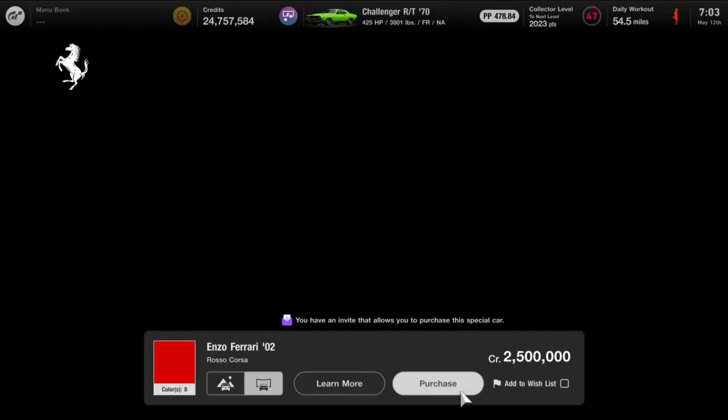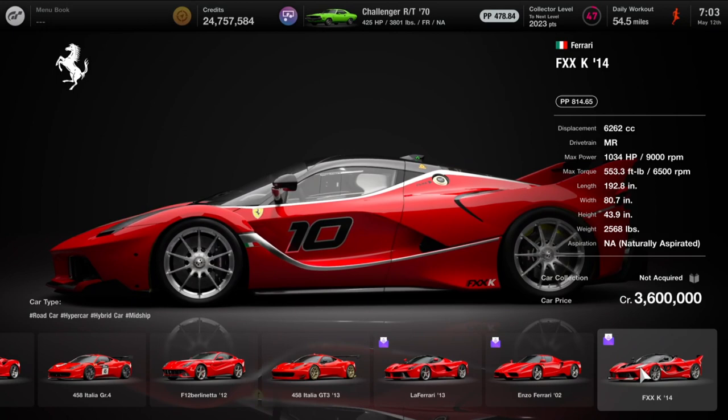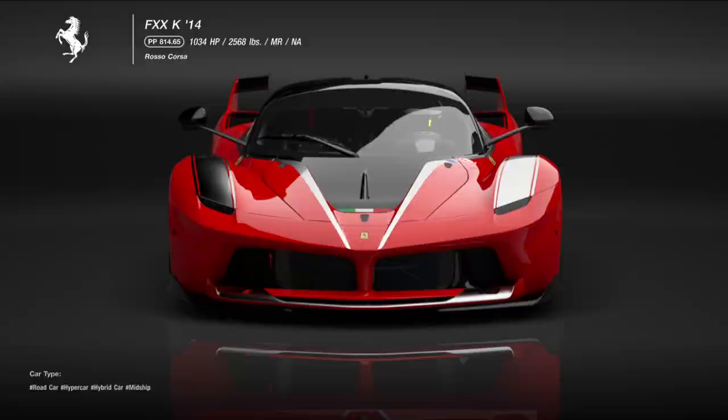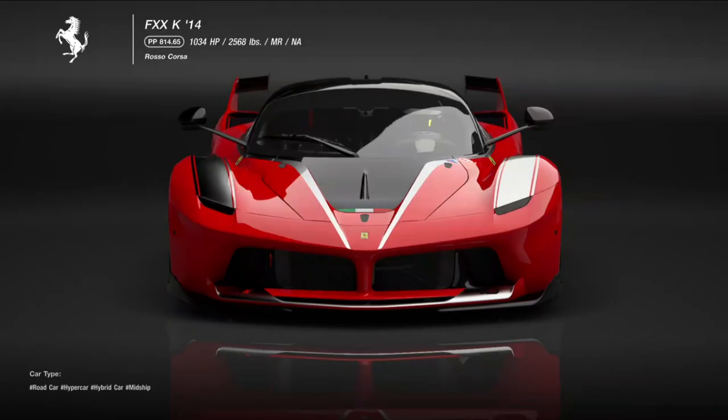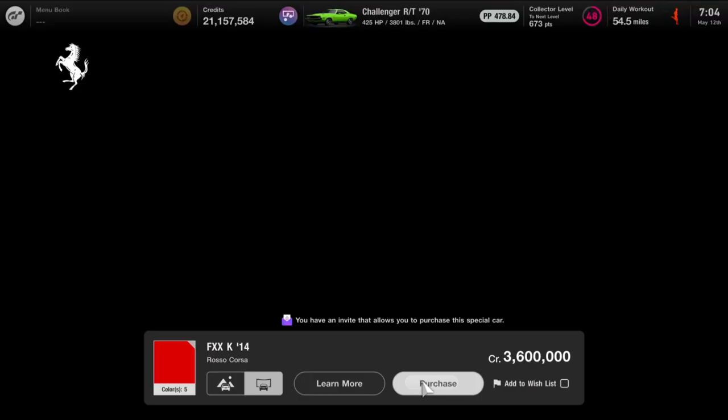There's one more Ferrari we need to buy while our invitation is around, and that is the FXXK from 2014 at 3.6 million credits. We do have other color choices available here, but it's a Ferrari - don't be crazy. 3.6 million, let's do it. 3,600 collector points. Level up again, and it's added to my garage. That does it for the invite-only Ferraris.